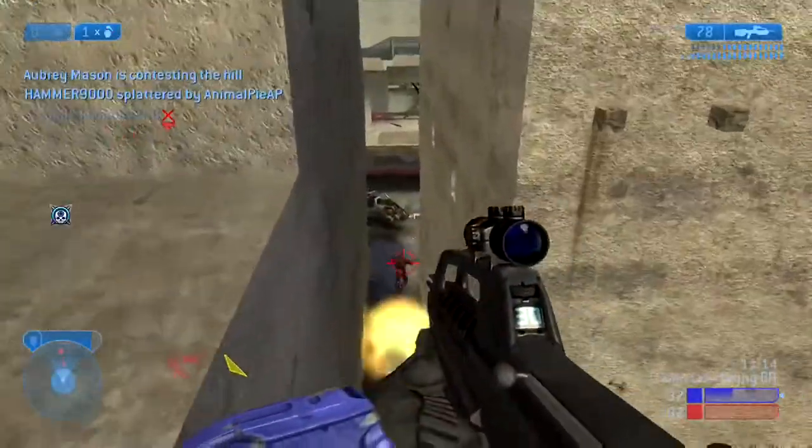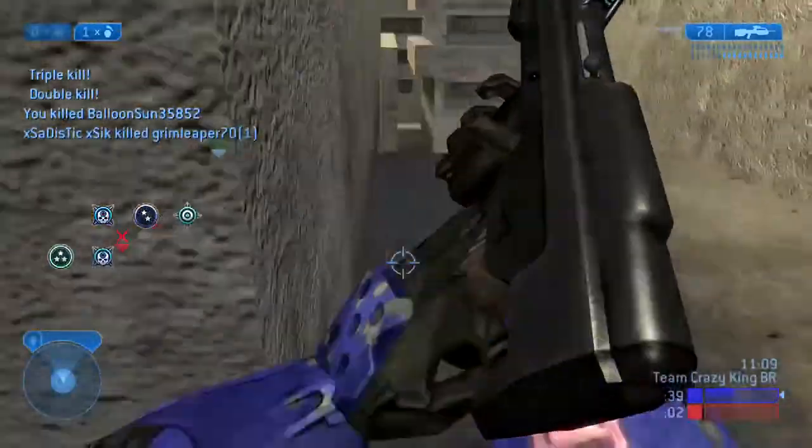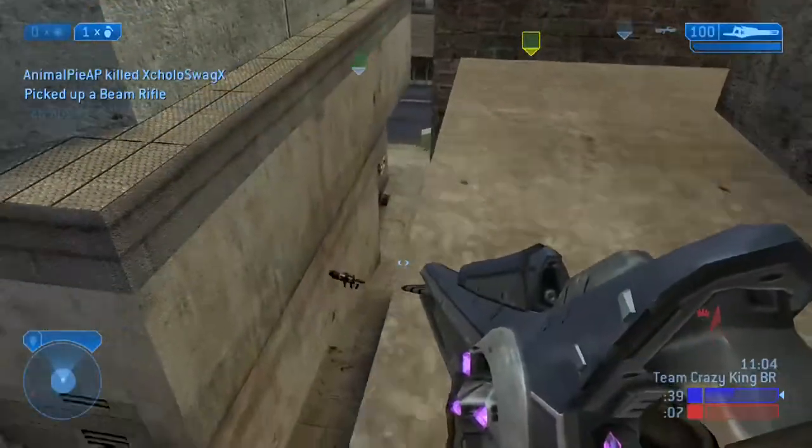I'm up above everybody where they can't exactly see me. When you have a rocket launcher or any explosive, you want to be above people, just because it's a lot easier to shoot. You want to shoot at their feet — you don't want to actually hit anybody with it, you want to shoot at their feet.